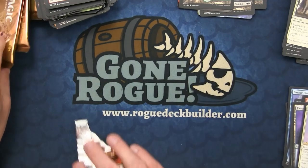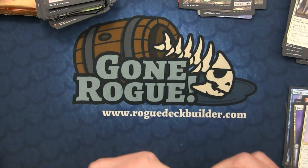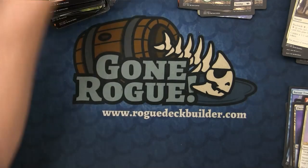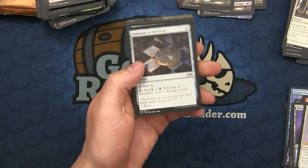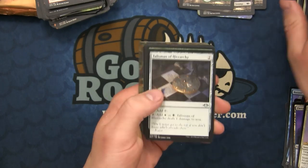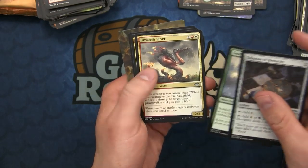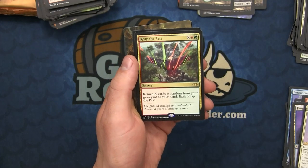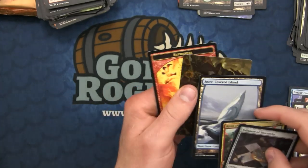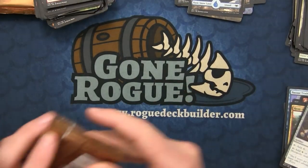And a foil Astral Drift - this might gain some value if it was not the pre-release promo, which is also foil, but nonetheless there's the foil rare. There is the double-sided token - it's a Mirror and a Goblin on the double-sided one. A lot of variance in these tokens: some double-sided, some foil, some single-sided. Then the Talisman of Hierarchy, Saddled Rimstag, the Lava-Field Sliver, and Reap the Past - reveal the next X cards at random from your graveyard to your hand and exile it.